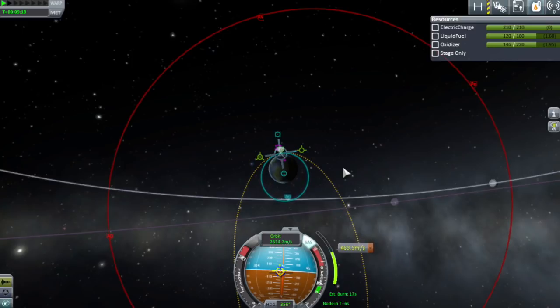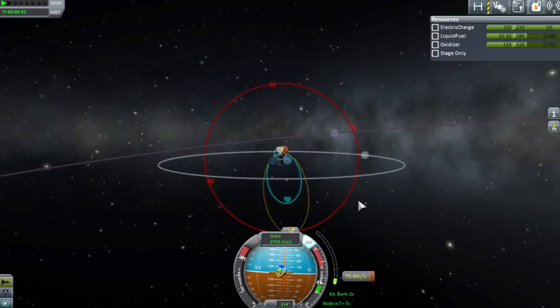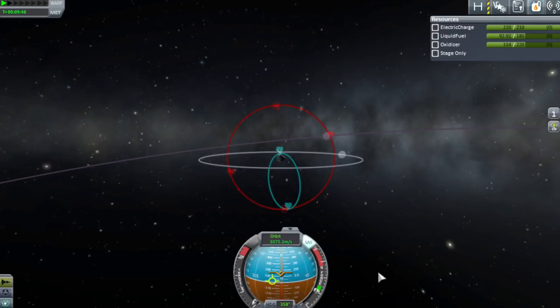Once you get near the end, throttle back so you can get the maneuver as exact as possible. See the blue ellipse coming up? We're going to bring it all the way to that yellow one. Now we're getting low — throttle down just a little, then bring it up just a touch. We're going to use a very small amount of thrust to get this as close to zero delta-v remaining as possible. And bingo — cancel that.